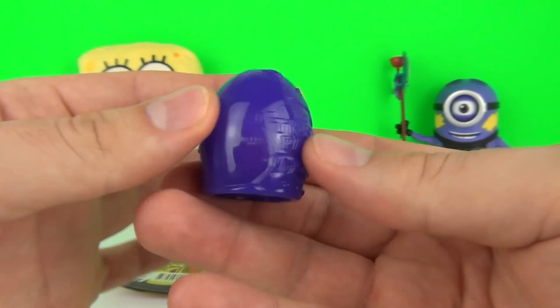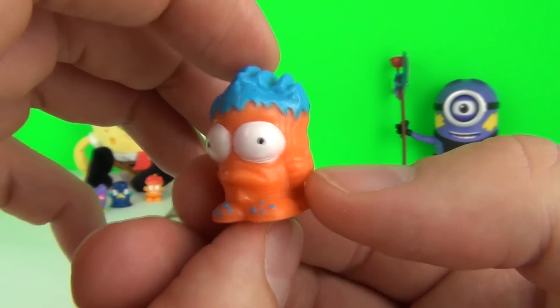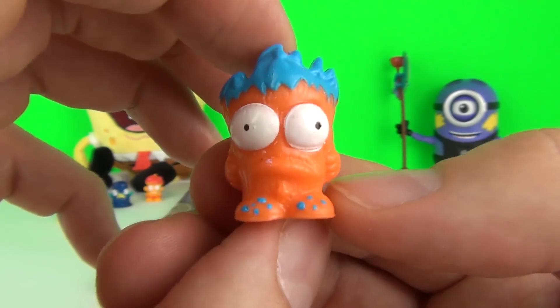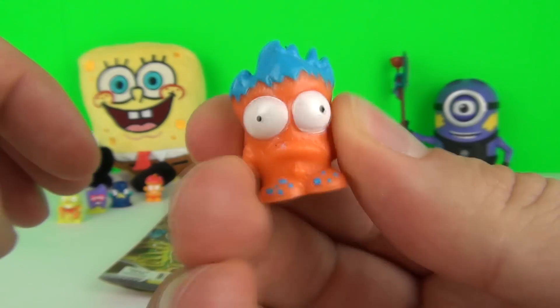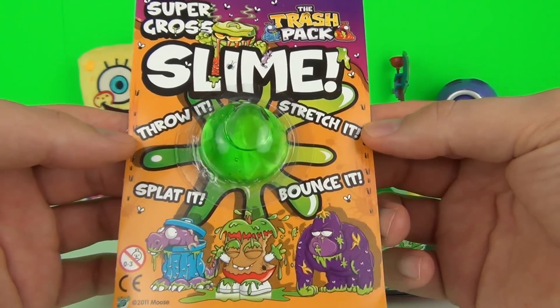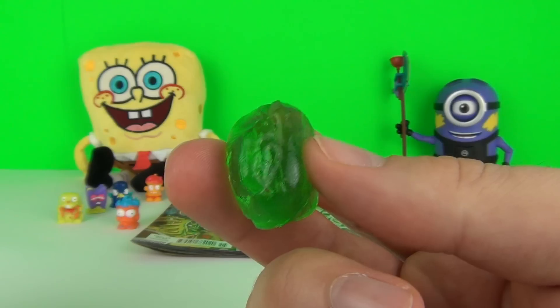Let's open our free series 6 rotten egg. Here is the trashy that we got included. Here is the free slime — you can throw it, stretch it, slap it, and you can bounce it.